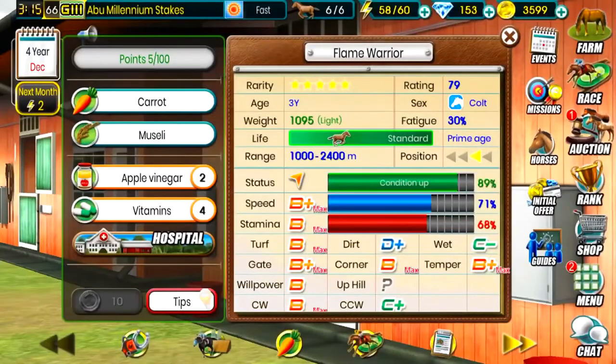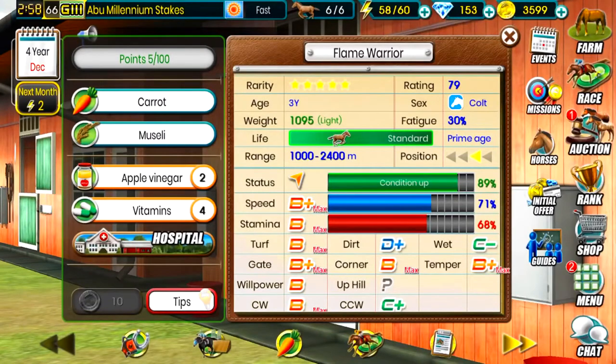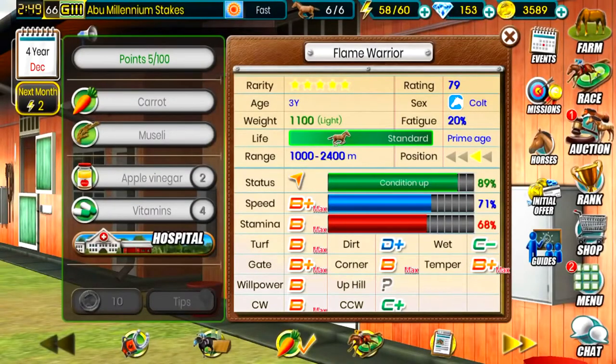And now we are in Year 4, December. There's a lot of other stuff in this game — there's auctioning, there's breeding — I'm not getting into that yet because I haven't done my research on it, so I'm still just kind of building up my horses and figuring out the best way to win races. This is a really fun game by the way, if you haven't played it — extremely fun. Let's go ahead and give Flame Warrior another carrot to reduce that fatigue. Conditioning's not great.